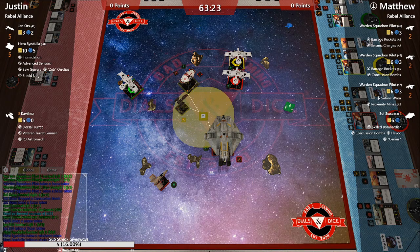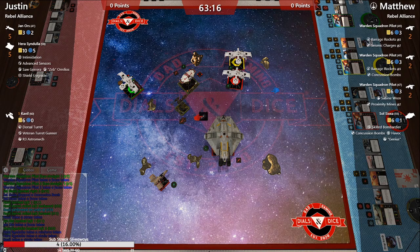Soul Sixa just took a strain and a card, and so did Cavalli. Hera got hit too — and there it goes, Hera took the strain as well.